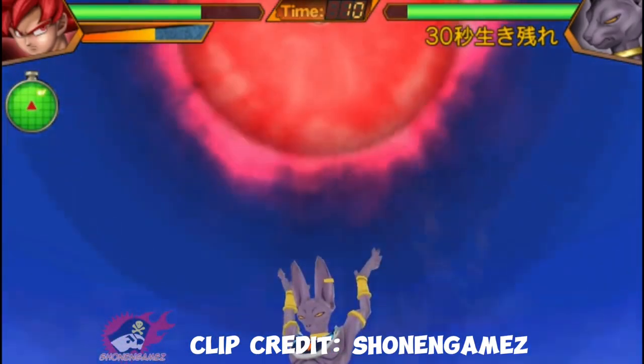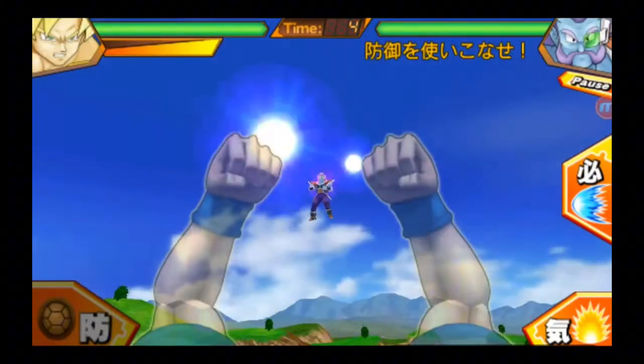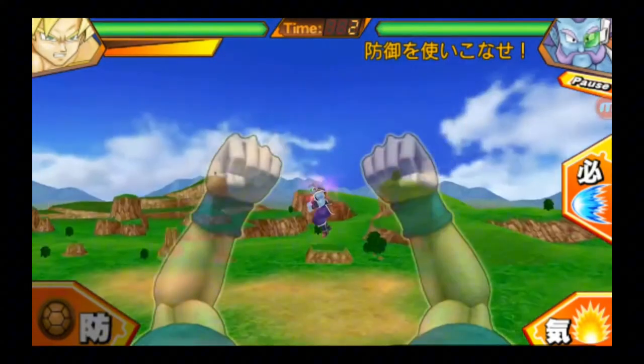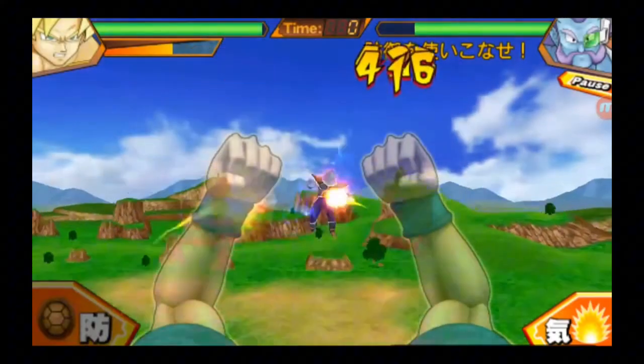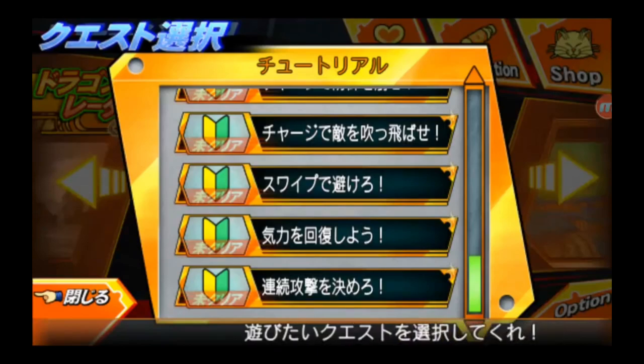What was very disappointing was the fact that there were only 4 stages and 8 characters playable, and it did not include Vegeta or any of the other Saiyans — just Goku, Beerus, Frieza, and some other random villain characters, including Android 18. I don't know how she made the cut but Vegeta didn't, but anyway.